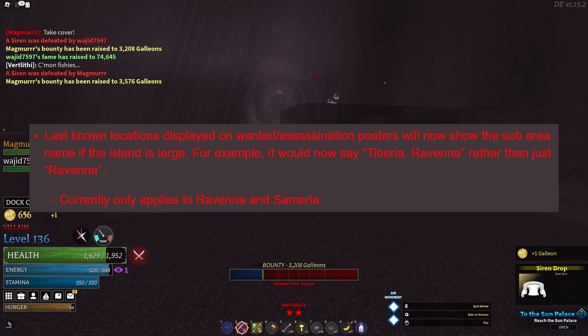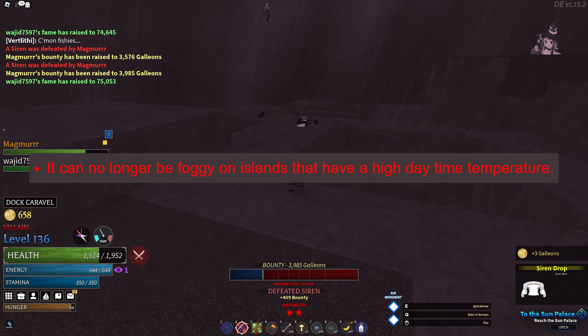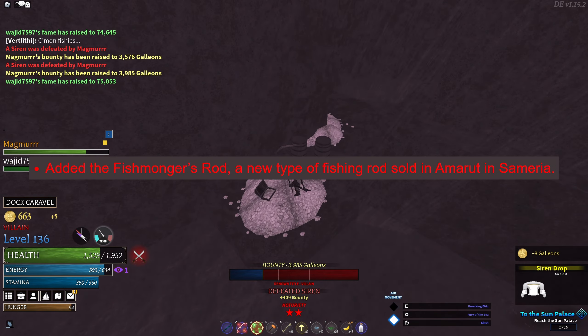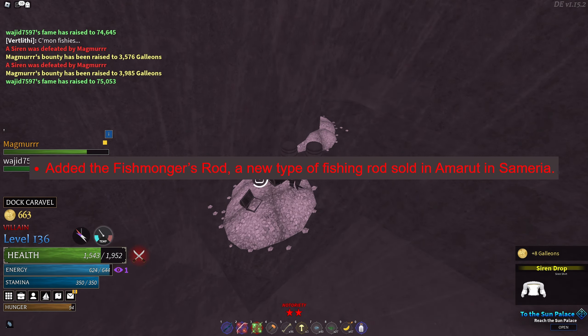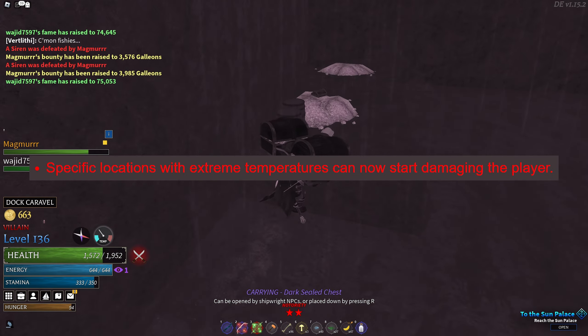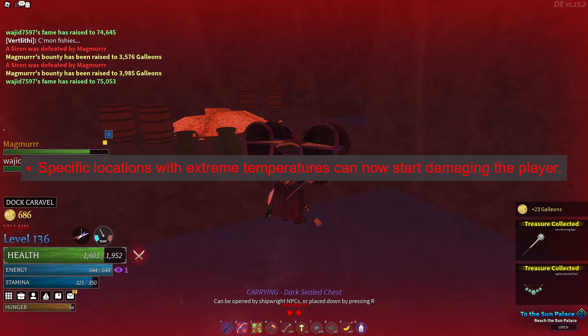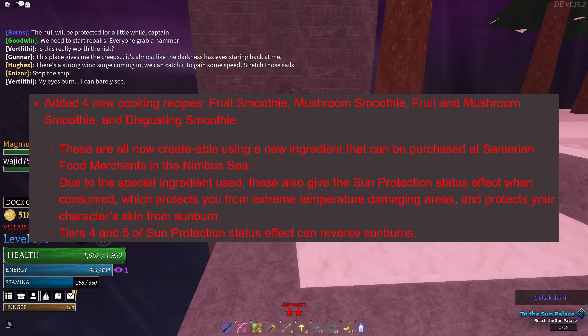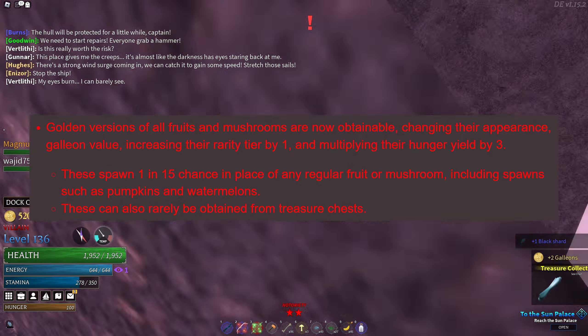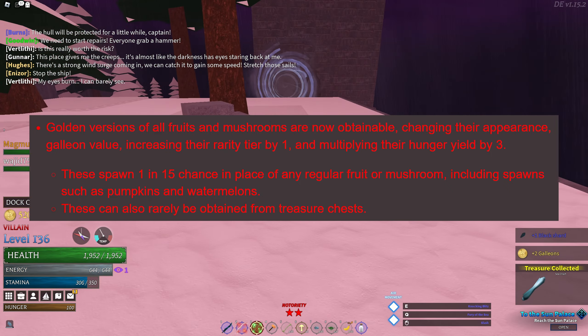Last known locations displayed on wanted and assassination posters will now show the sub-area name if the island is large. It can no longer be foggy on islands that have a high daytime temperature. Added a new fishmonger's rod sold in Amarut in Samaria. Specific locations with extreme temperatures can now start damaging the player. Added 4 new smoothie cooking recipes.